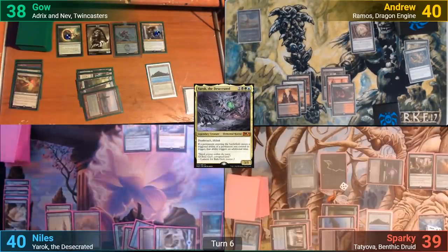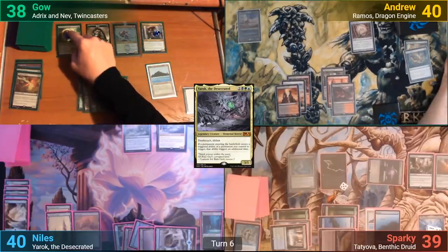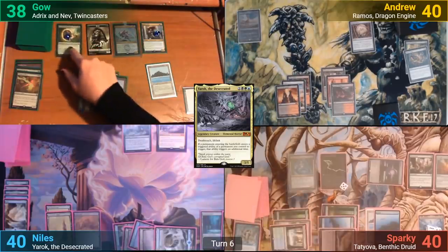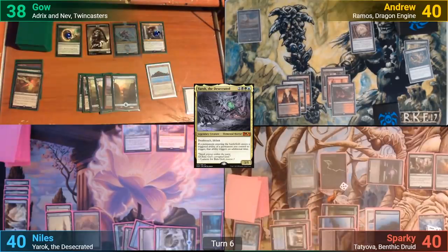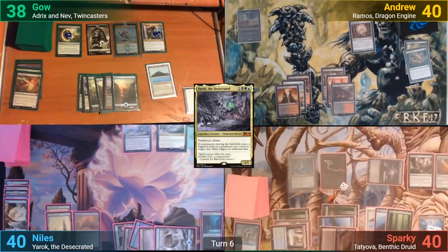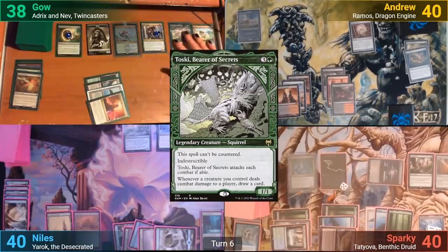Gao ticks down the suspend counters on his Search on his upkeep and plays a land in his main phase. This has Sparky drop a land as well, drawing one and gaining one. Gao then plays out a Toski, Bearer of Secrets, followed by a Quandrix Cultivator.